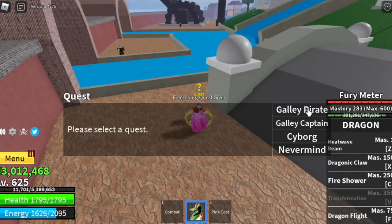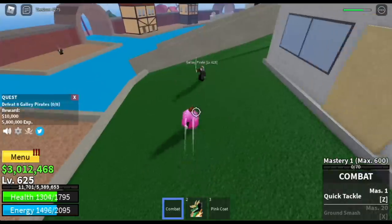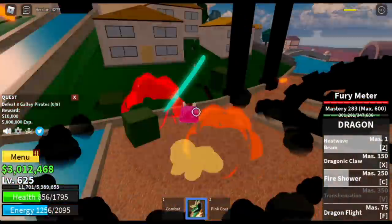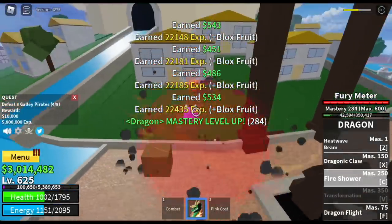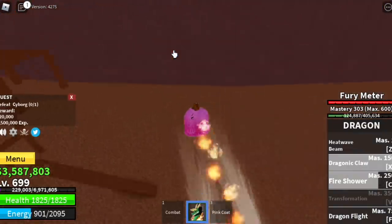Just focus on the Gali Pirates. The Gali Captains are so far apart, and energy is an issue with this fruit. Lure four, defeat them, wait for four mobs to spawn again and defeat them — that's one quest. Don't forget to use the free codes for double experience. Our goal here is to reach level 700.